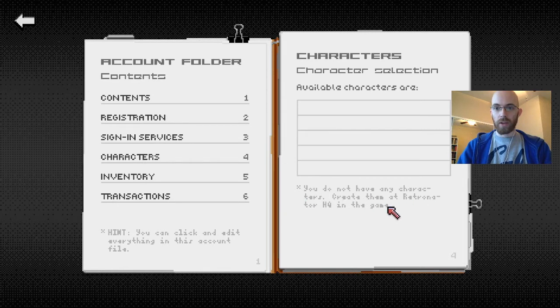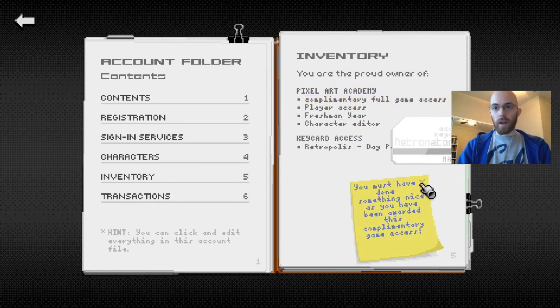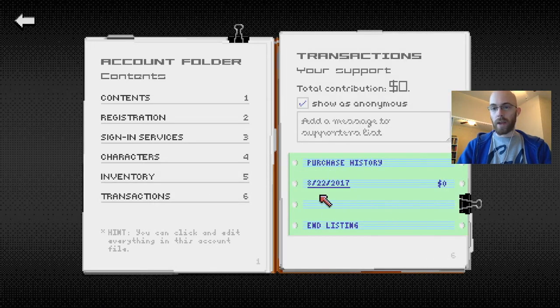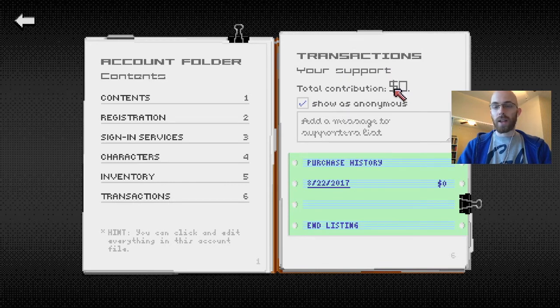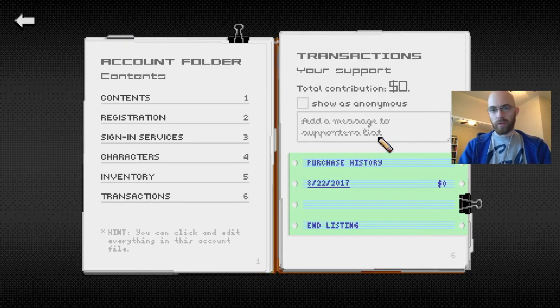Under Characters — you don't have any yet. In your inventory right now I have complimentary full game access — player access, freshman year, character editor. There's a section showing what you bought if you're a backer and your backer level. On the inventory page you can opt out of being anonymous so your name shows up with a little message in the supporters display. There's not that much space, just like a short message.